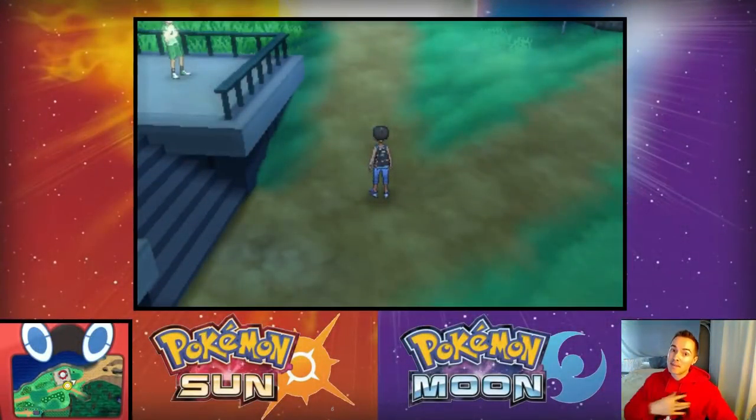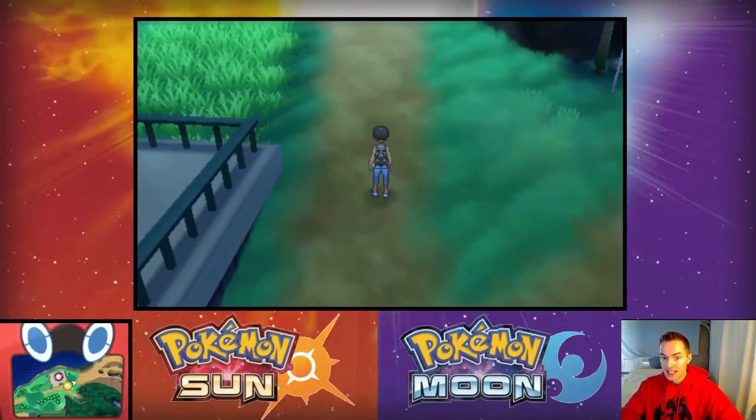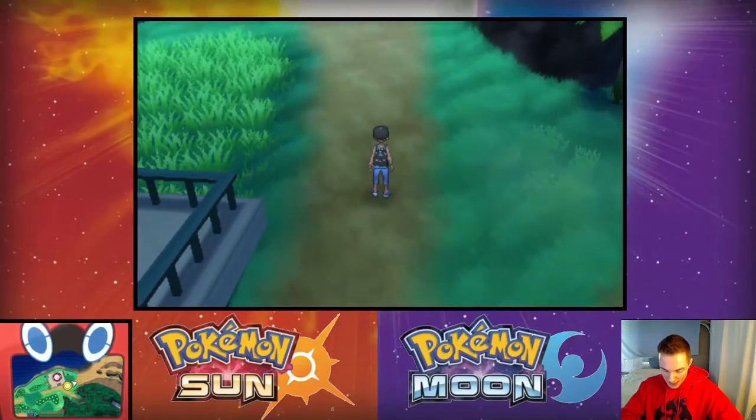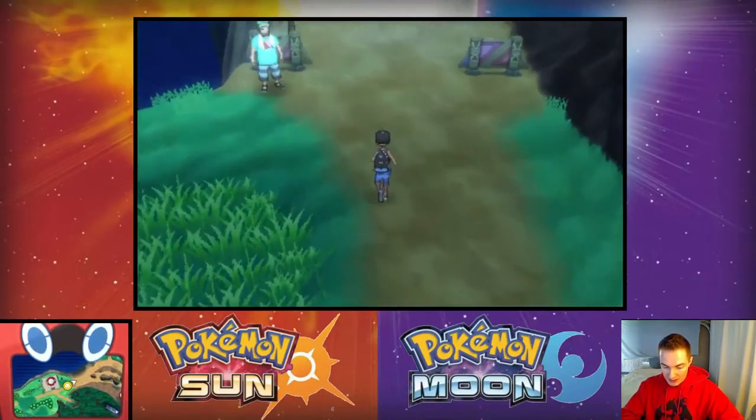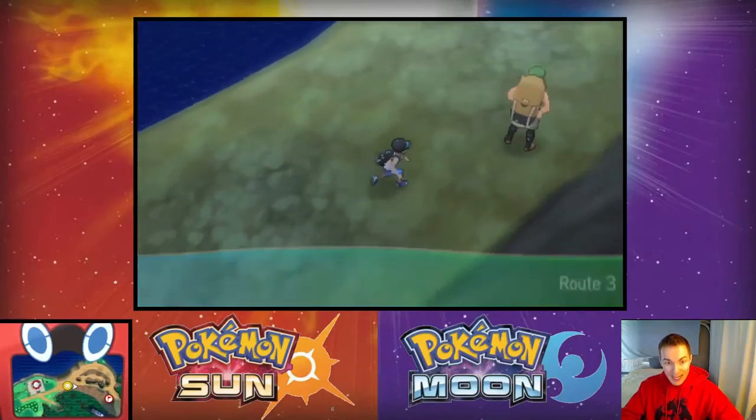What's up challengers, welcome to the gym. My name is Gym Leader Geo and this is our blind Pokemon Sun and Moon Let's Play episode 10. We just completed the first island challenge — the Verdant Cave island challenge — where we discovered Z-moves and Z-stones. I'm still not a hundred percent clear on all of that, but I think I get it. Now we're looking for Lily in Route 3.